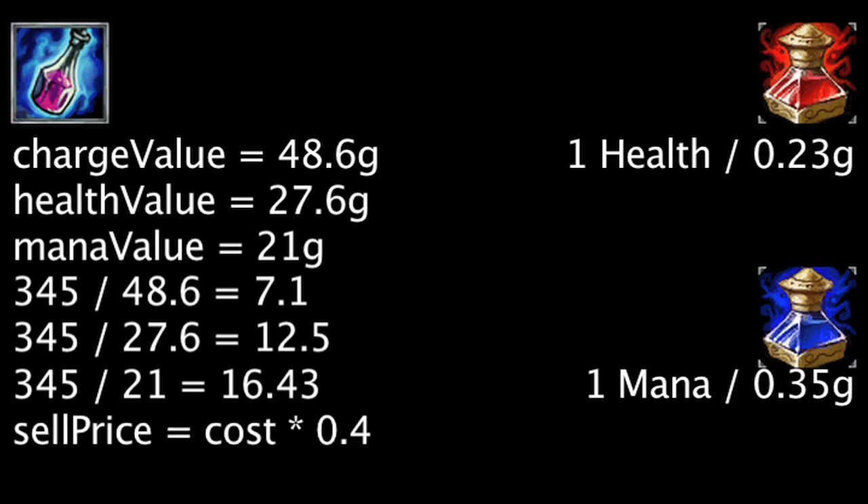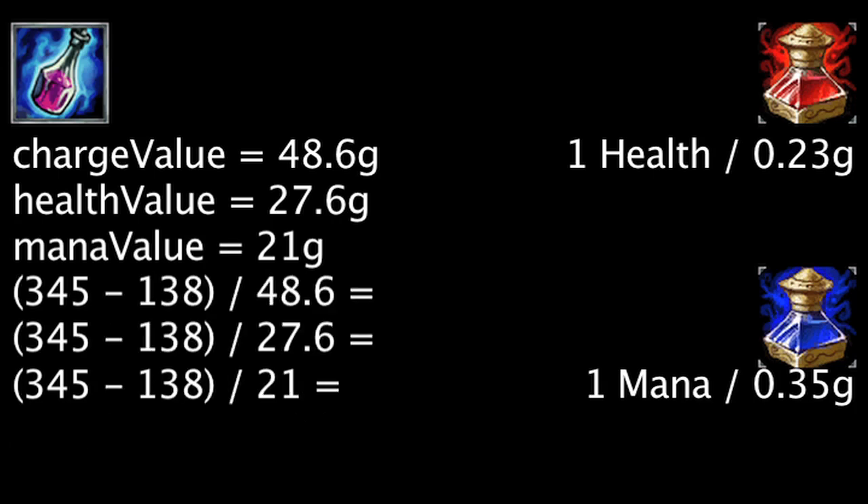One should note that the item will only sell for 40% of its purchase price. However, if one sells the Crystalline Flask for 138 gold, one must consume 4.26 regular charges, 7.5 health-only charges, and 9.86 mana-only charges for the item to become cost effective.